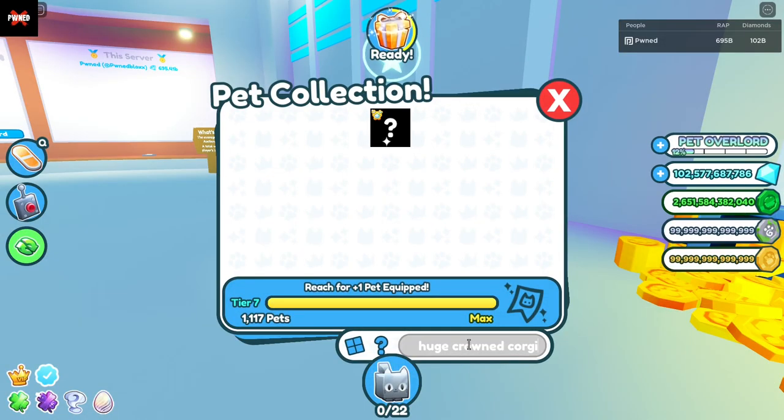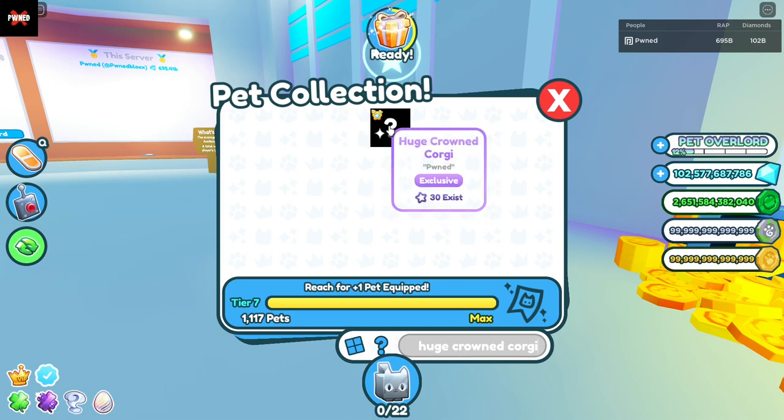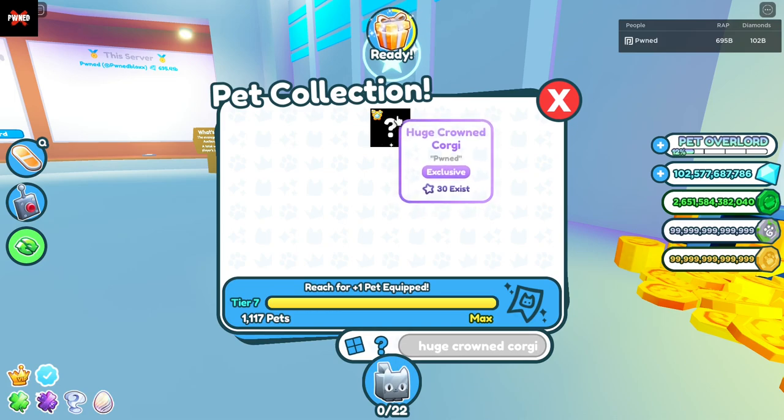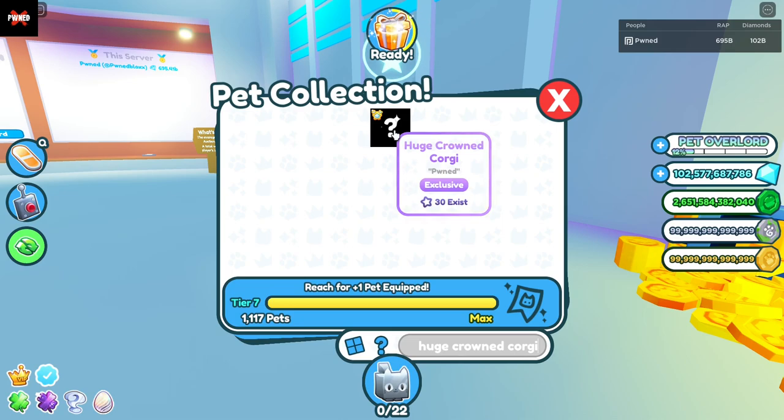At the number 3 spot, we have the huge crowned corgi, with only 30 existing. This pet, you could get the same way as the crowned cat, except you had to be in a higher Robux spending tier — I think the crowned cat was top 100 or something, and this was top 50 or something. I have no idea why it's not showing up as 50 existing. But yeah, the huge crowned corgi only has 30 existing, which is super rare.